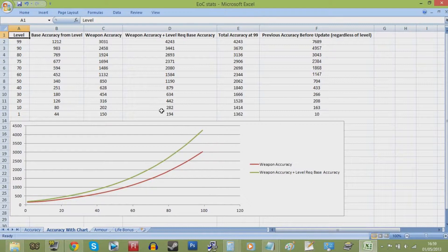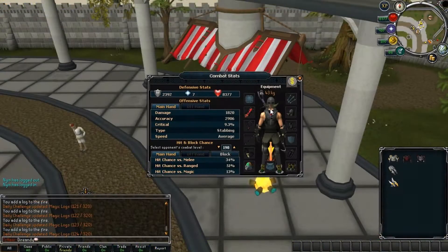So accuracy helps you hit your target, that much is obvious. But what about the gear that you're wearing? If you're using melee but are wearing dragonhide, how much is the negative accuracy modifier on you? Let me show you this visual example now.